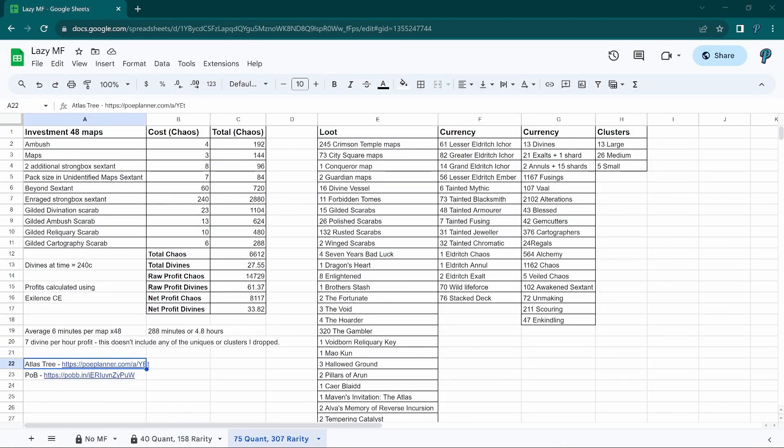The total cost for this set of maps was 6600 chaos. At the time divines were 240 chaos, so this was about 27 and a half divines. That profit was just over 8000 chaos or 33.8 divines. It took me about 6 minutes to run each of these maps which is a little bit better than the previous maps. Which means I got about 7 divines per hour profit.